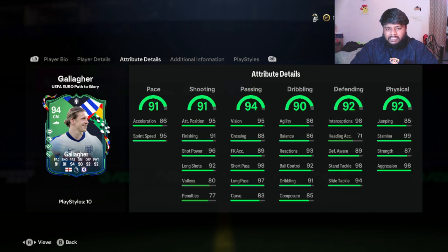Moving to pace, shooting, and passing - 86 acceleration is a bit worrying but we'll see how he is in game. I won't be adding a chemistry style as usual - we'll just go with the full cam. In shooting he has 96 short power, which is really good, 92 long shots, also really good, and 91 finishing. Under passing, 94 overall passing with 95 vision, 98 short pass, and 97 long pass.